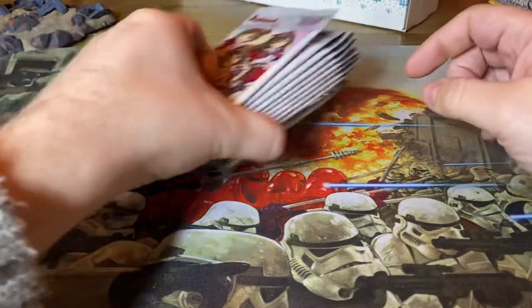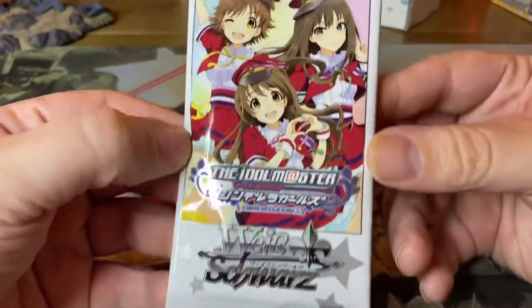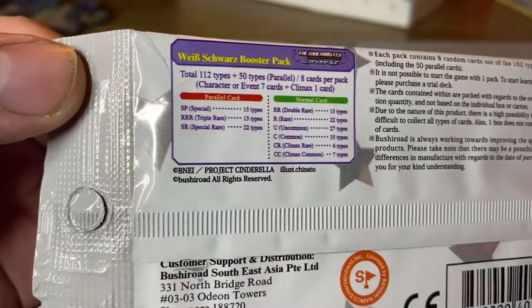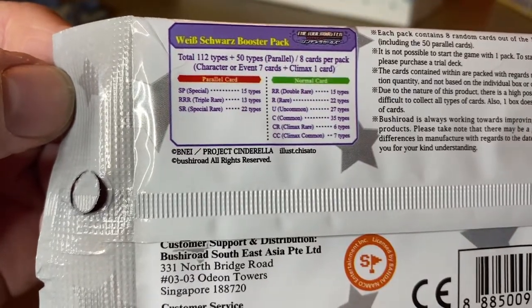I just don't know what to say about this. We have a whole bunch of packs here. How many cards are in here? Eight per pack. Is there any breakdown? Yes there is. Parallel cards: SP specials, 15 types; RRR triple rare, 13; special rares, 22.